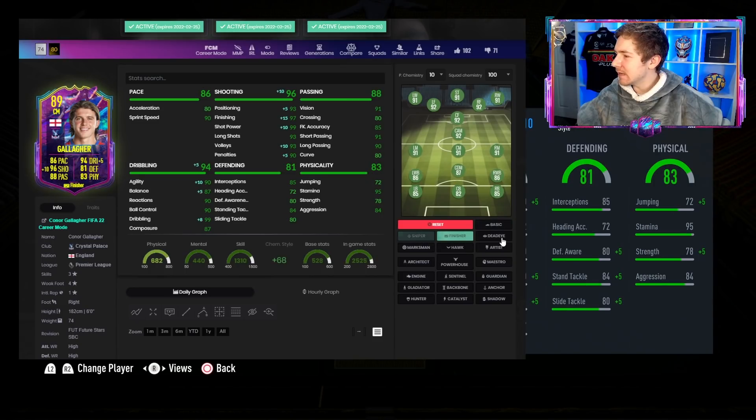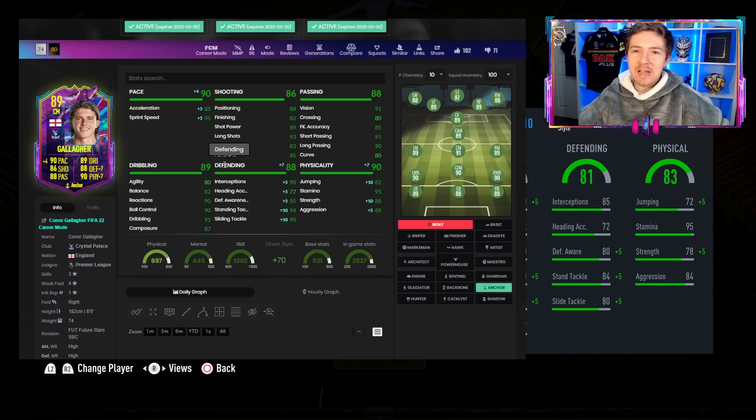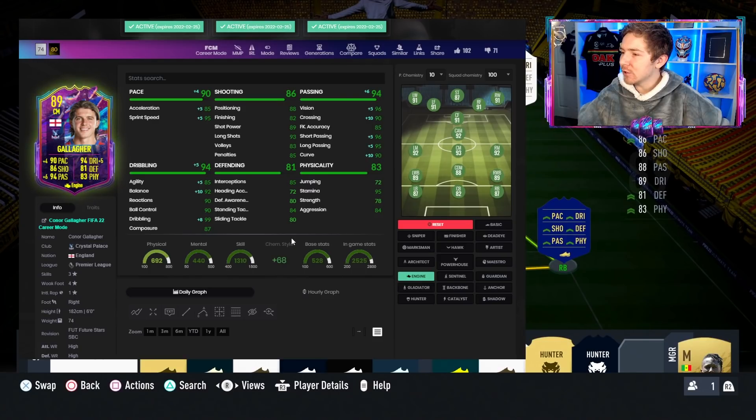He is actually a 94-rated centre-mid with a basic chemistry style, which is pretty good. I don't think we can get him any higher rated than that. For the chem style, a lot of people will go for Shadow, which I wouldn't disagree with, but I think Anchor might be quite beneficial because of the plus 10 in strength, especially given the role he'll play — most people won't use him as a CAM, more likely a centre-mid or DM. Alternatively, Engine could be a good option if you want a dribbling boost and more of an attacking centre-mid role.